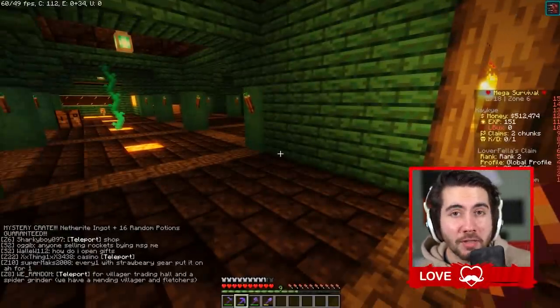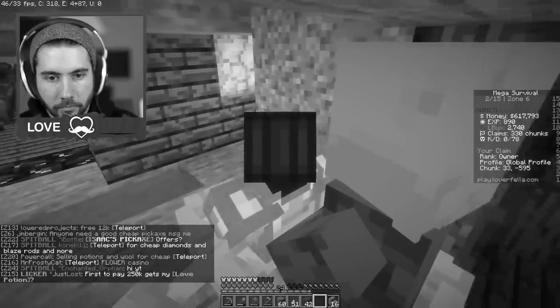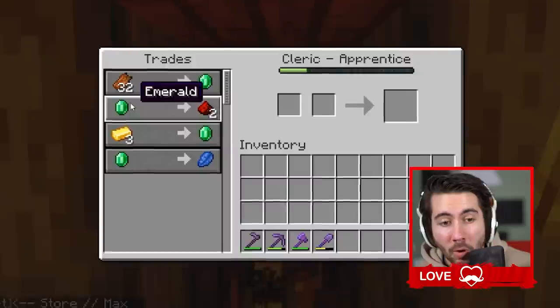Players can actually walk over and type /sit to legitimately sit on the campfire by the Mooshrooms and enjoy the view. But before I open the zoo to the public, I want to do a little work with my villagers — I got two new villagers last episode and I need to level them up when they have new items.